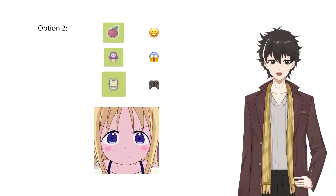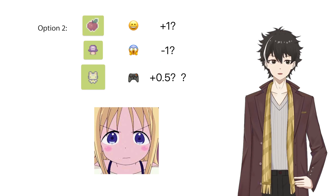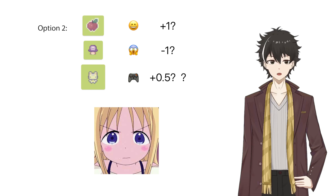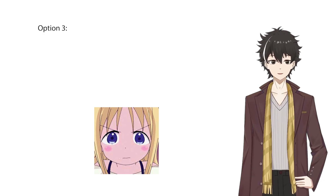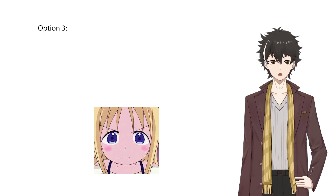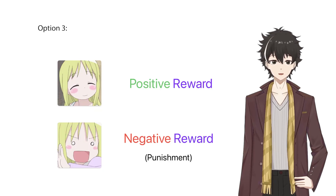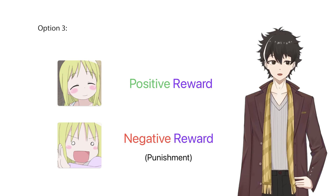Option 2: advise Anna that fruits are good for the rabbit and mushrooms are bad, and remind her that she is in control of the rabbit. This approach may work with some pre-trained models. However, the difficulty lies in converting words like good, bad, and player into numbers. As far as I know, AI primarily works with numerical data. It might work — I just don't know how to make it work. Option 3: let Anna know if the last decision she made was correct or not. This is what we refer to as reward and punishment. To simplify, we just call it reward, since punishment can be seen as a special type of reward — a negative one.